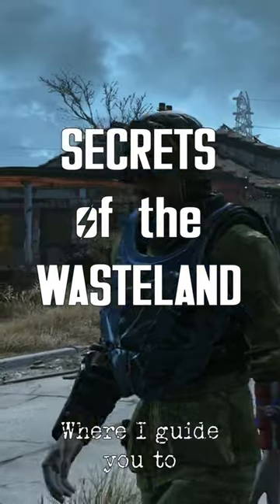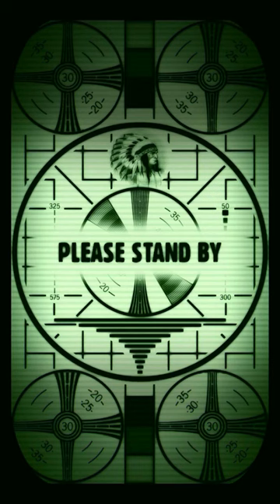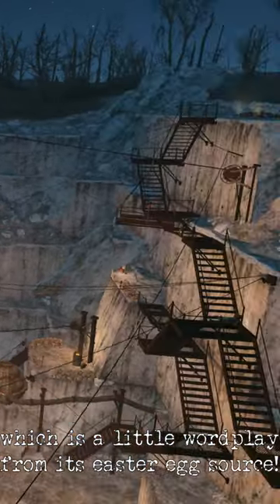Welcome to Secrets of the Wasteland, where I guide you to spoiler-free Fallout 4 locations. Today's secret is Dunwich Borers, which is a little wordplay from its easter egg source.